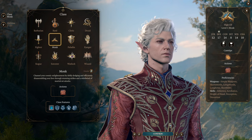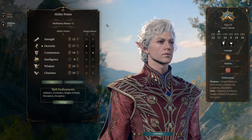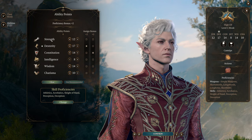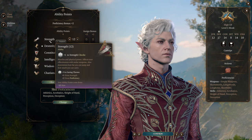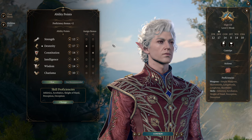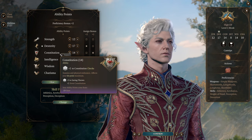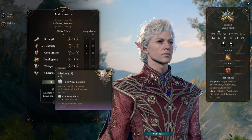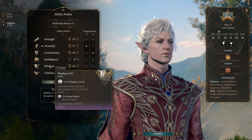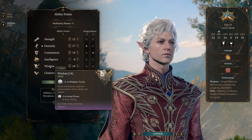Monk is one of the hardest characters to build because it is what we call MAD, or multi-attribute dependent. Monks need dexterity or strength for damage, and regardless you need at least some dexterity for armor class and initiative. They need constitution because every character needs good hit points and you're a melee character, so you don't want to be too squishy. They need wisdom for their armor class as well as the save DC of their stunning strikes. So you need a lot of different attributes to make a monk work, and it can be hard to have a good build.